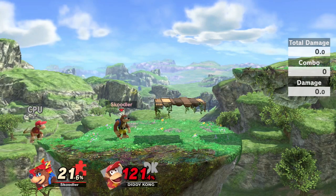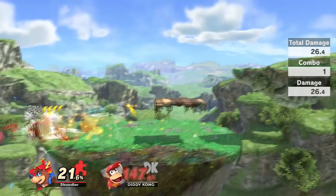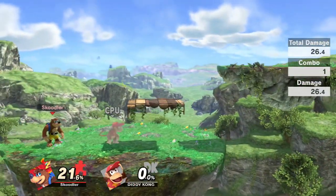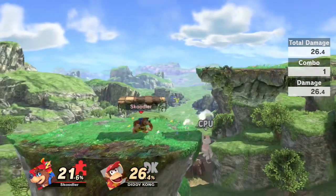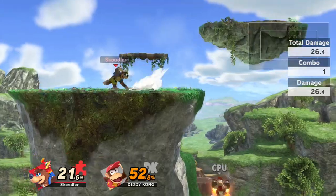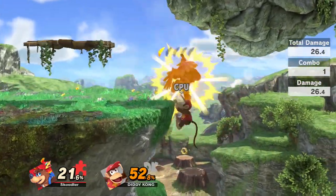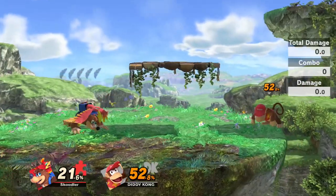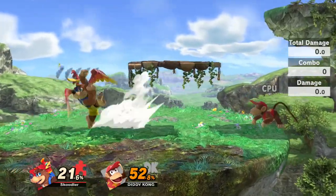His side special is Wonder Wing. This will make you temporarily invincible, but keep in mind you can be grabbed out of this attack, and if they're shielding it will leave you wide open for attack. It has a five-feather limit, so keep that in mind when using it because you won't be able to get them back until you lose a stock. This move is great for recovery, but remember you have a limited use for it.